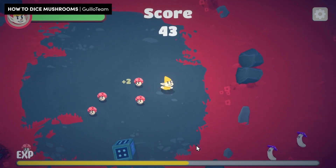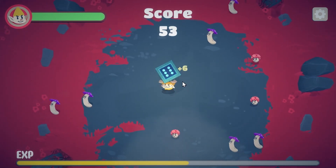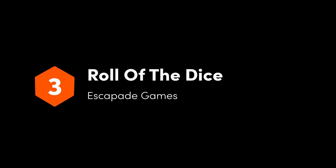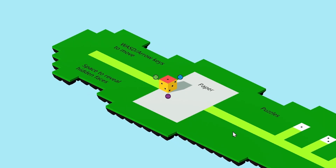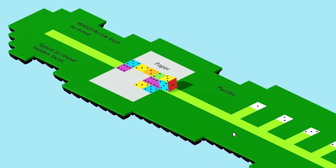Another common theme in the jam was twin-stick shooters where you physically throw a big ol' die at your enemies. My favourite of the bunch was Roll of the Dice. In this elegant, isometric game, your die acts like a stamp, leaving an imprint of its bottom-most face whenever you roll on these white paper tiles.